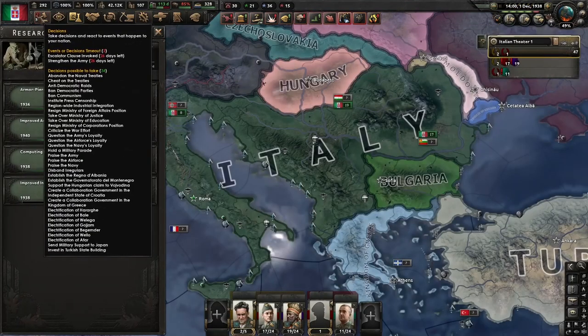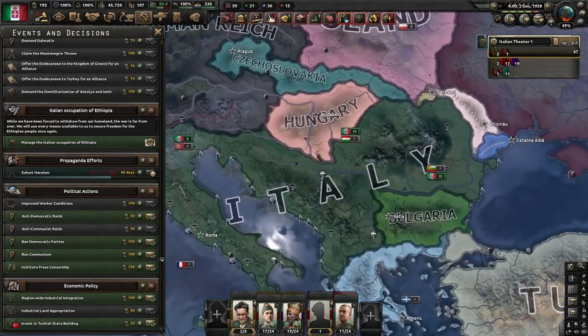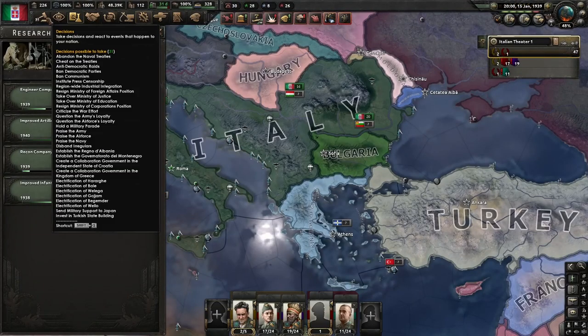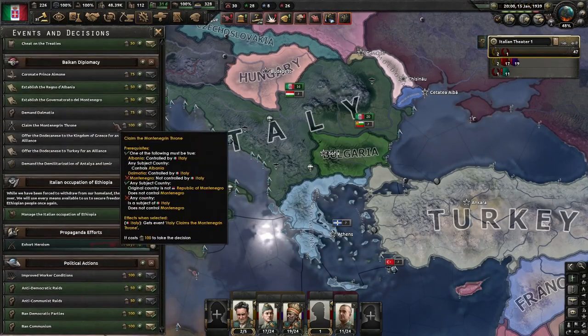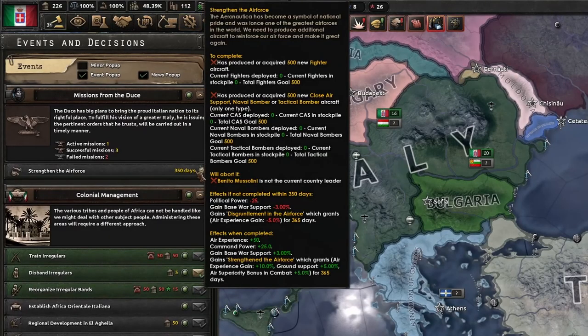Except in Ethiopia where my compliance is still low — and I think I just gave a territory over to Hungary. It would be great if Mussolini could stop giving me missions, but he just keeps on giving. I need to strengthen the air force — 500 new fighters. That's unreasonable, sir.